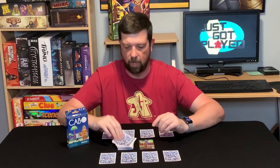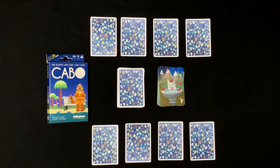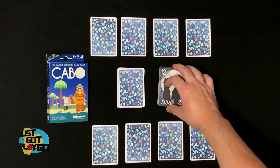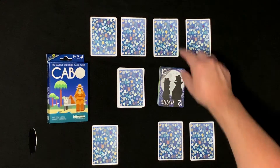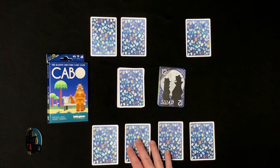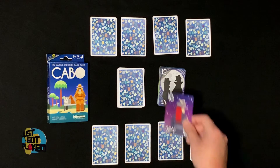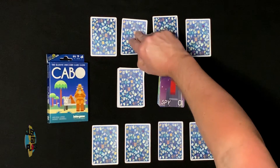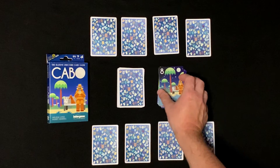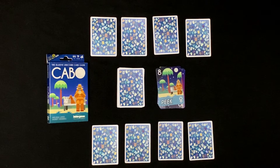There are three action cards in Cabo: Peek, Swap, and Spy. The Swap card allows you to swap one card from your side to one card from the other player's side, but you can't look at the card — the cards literally swap spots. The Spy card lets you look at another player's card, then you put it back in the same exact spot. The Peek card works similarly to the Spy card, but it lets you look at one of your own cards, then you put it back in the same spot.